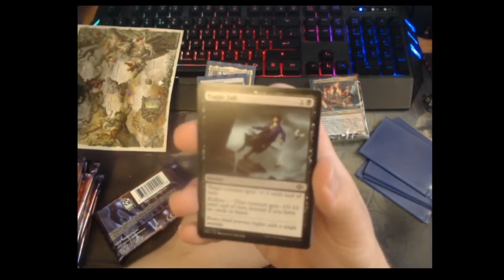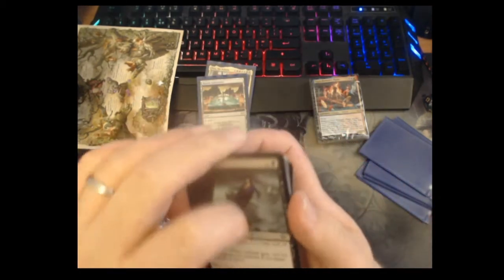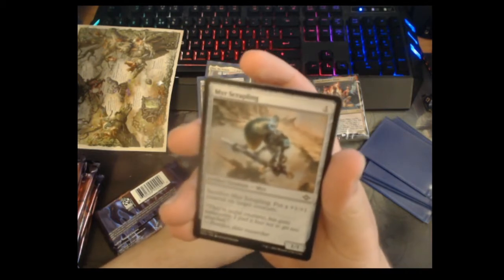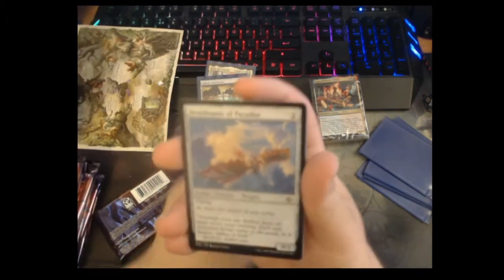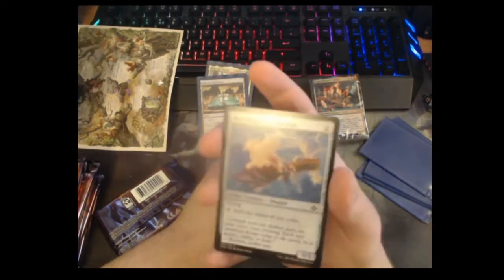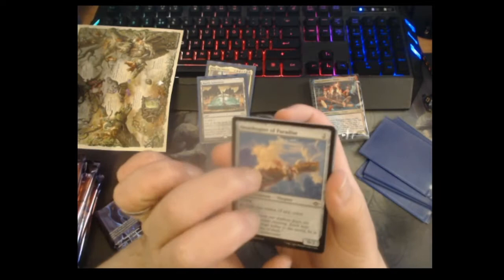Tragic Fall — two mana, give something -3/-3; if you're hellbent then it gets -13/-13. It's like the new Tragic Slip, I really dig this card. Mishra's Saddlebag — I love all the new Mishras in this set; one mana one-one, you can sack it to put a counter on something. Ornithopter of Paradise — this isn't a good Magic card but I really like that it exists: a two mana 0/2 flyer that adds one mana of any color to your pool. I'm considering putting this in my Cube.